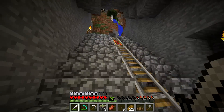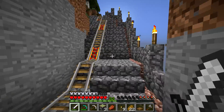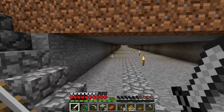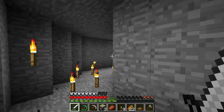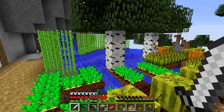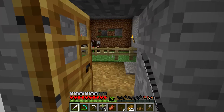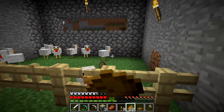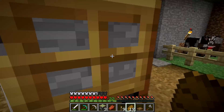Rio's base is right up this mountainside — you just follow the rail system. It's a pretty curvy rail and a pain to get there, but Rio's base is really nice. Welcome to the 'guy who dies humble home.' He's got an outdoor area with potatoes, melons, wheat, and pumpkins — sort of like a little outdoor lake area. He's also got cows and some chickens over here.